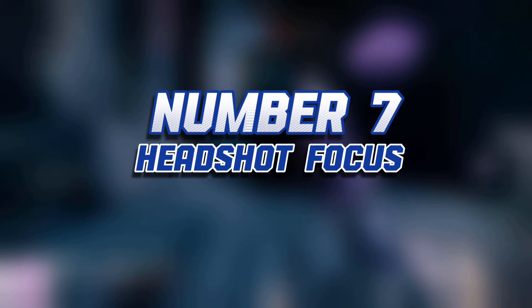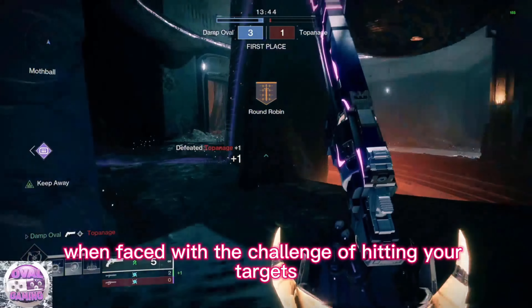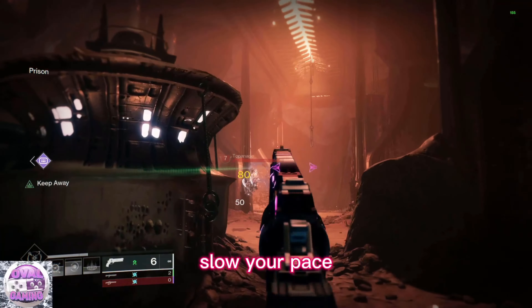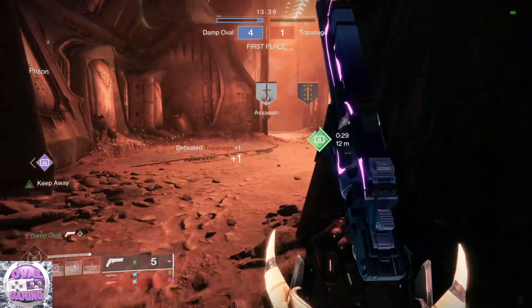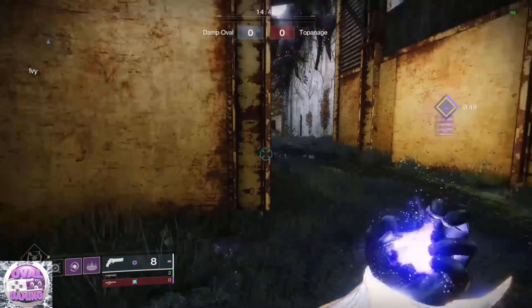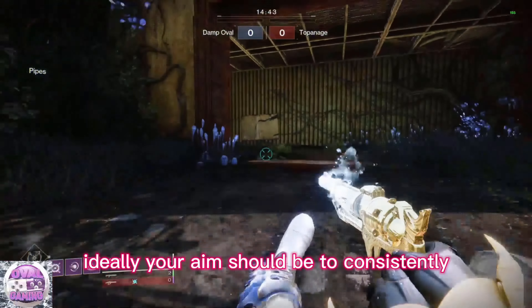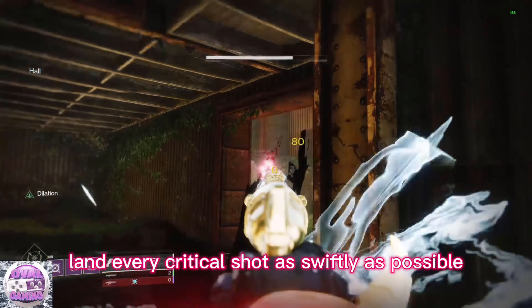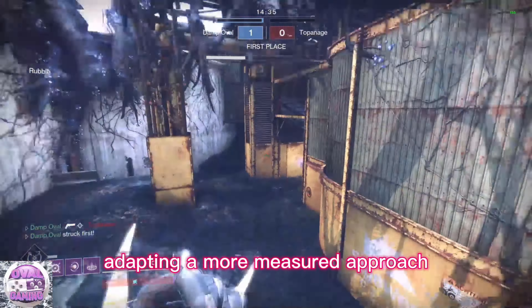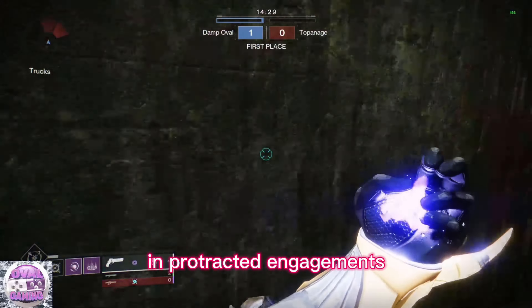Number 7: Headshot Focus. Maintaining a disciplined shooting rhythm is paramount when trying to improve your aim. When faced with the challenge of hitting your targets, consider a tactical shift: take a deep breath, slow your pace, and take deliberate shots. While this might result in a slight reduction in potential damage, it's a strategy that pays dividends in the long run. Ideally, your aim should be to consistently land every critical shot as swiftly as possible. However, if you're grappling with difficulties in hitting your marks, adopting a more measured approach and ensuring each shot finds its target can significantly increase your chances of emerging victorious.